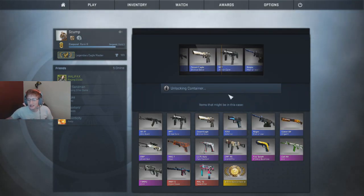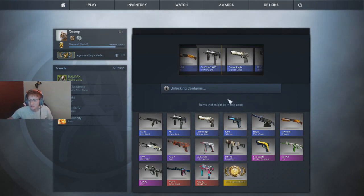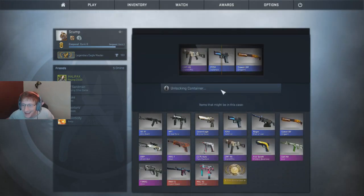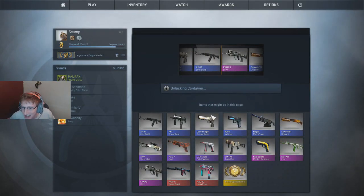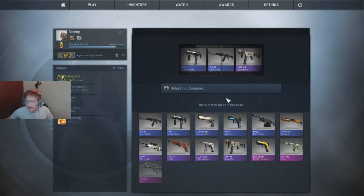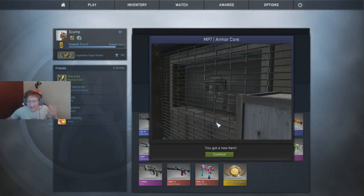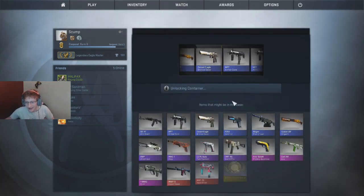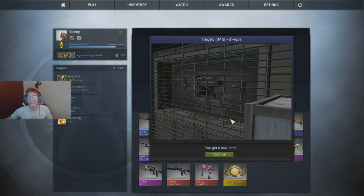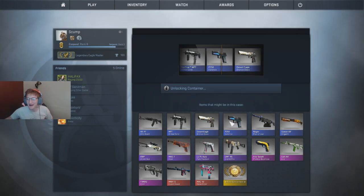Anything other than purples, pinks, reds, or yellow is a waste of time. Getting a yellow is like a one-in-80,000 chance or something - I don't even know. If I got another knife I would be too hyped on this video because right now it's been all blues. This is the Chroma 2 case where I got my original knife, so until we roll that last case, until the fat lady sings, this video is not a complete failure.